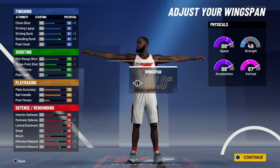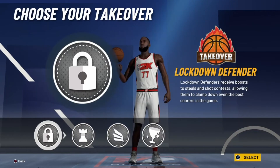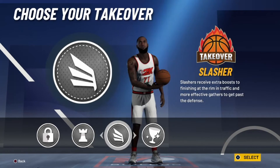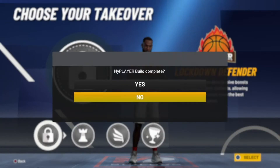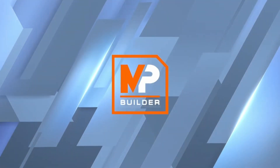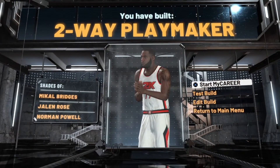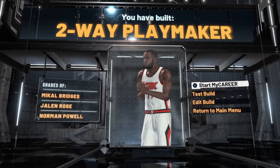This is definitely a really cool build. The takeover you want to go with is lockdown — if you want glass cleaner or slasher you can, but with this red and yellow pie chart I'm definitely going with lockdown. Ladies and gentlemen, you have made none other than a very rare build: the two-way playmaker.